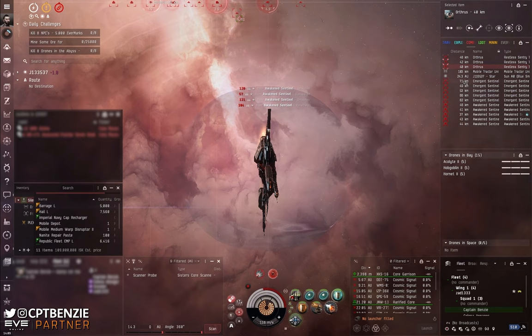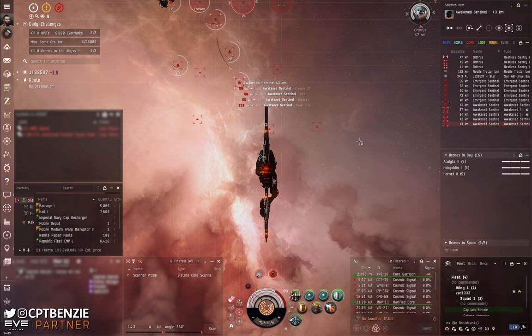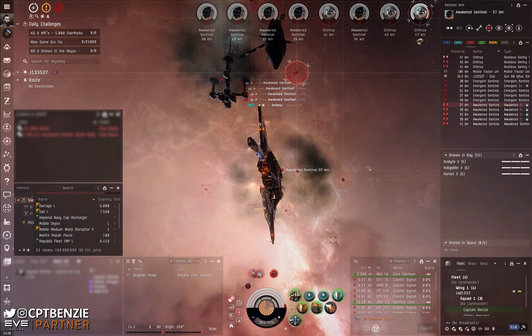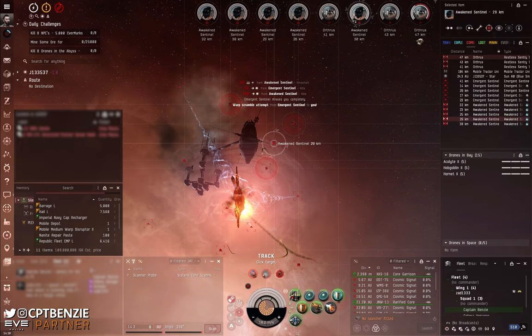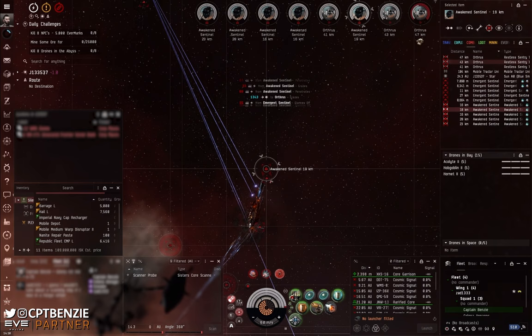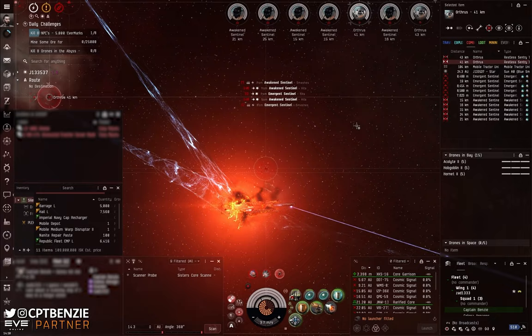I'm now right up in range of those three Arthurous sentry guns, and the Emergent Sentinels and Awakened Sentinels will find their way to me. In this wave those frigates are no trouble — they have scrams and webs, but that's not a problem because we've got Bastion mode on and can't warp away or move anyway. We then have five Awakened Sentinel cruisers that web and do a little bit of DPS, but again not a huge problem for the Vaga, especially in its Bastion mode. What we're going to focus on first are the three Arthurous turrets, because these hit pretty hard and since we're not moving, they are going to be hitting us quite consistently.